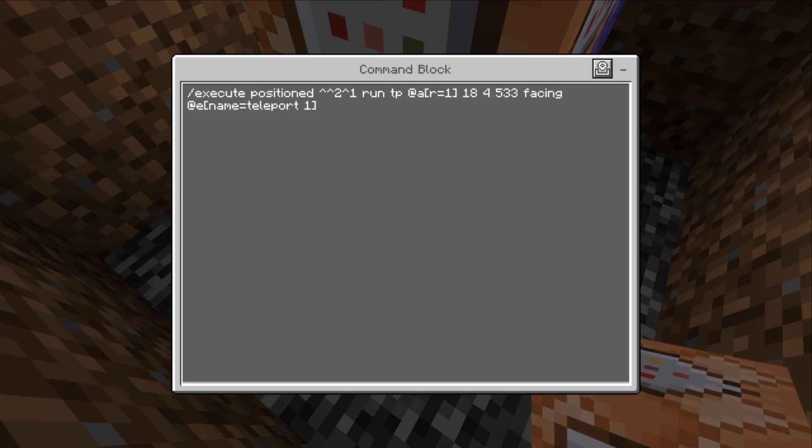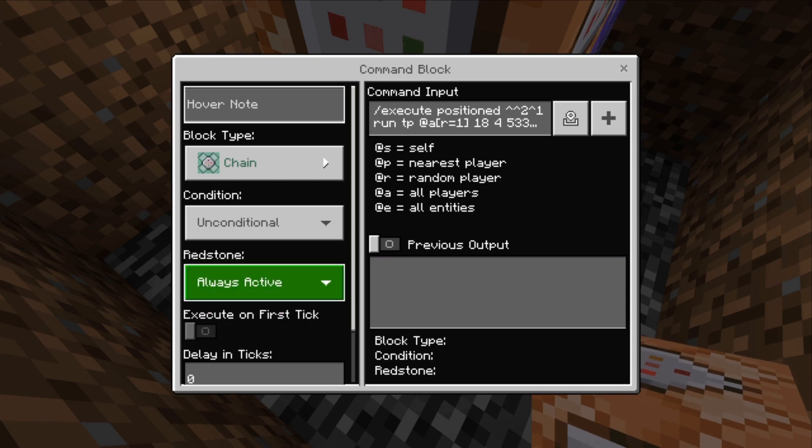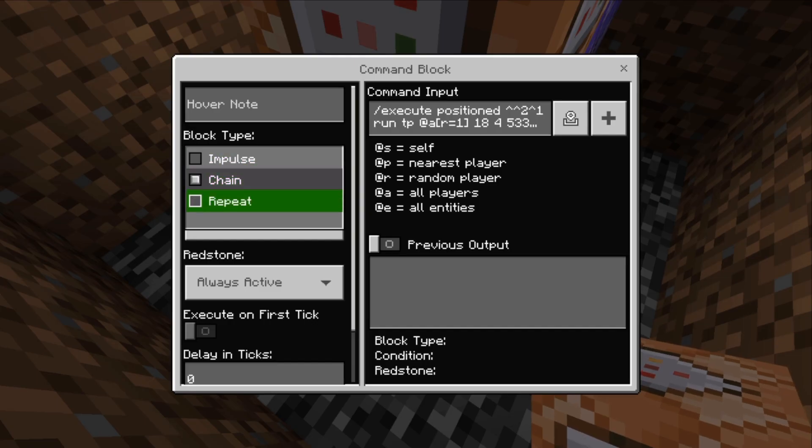Essentially what that's going to do is run that command two blocks above it and teleport you within the radius of one to those coordinates, facing the armor stand. Make sure that's set to always active and on repeat.